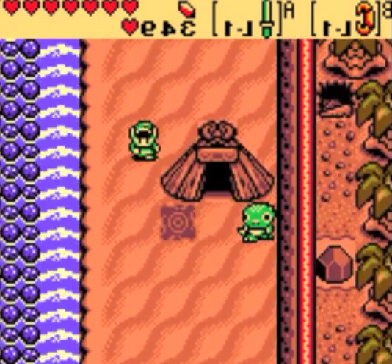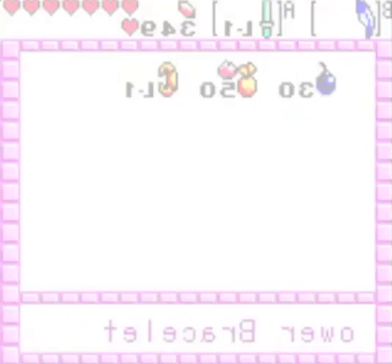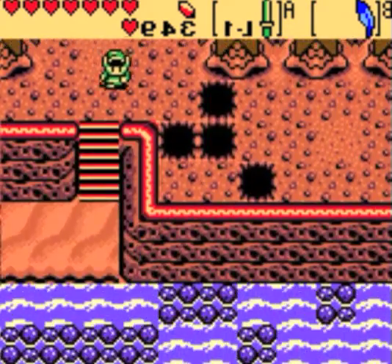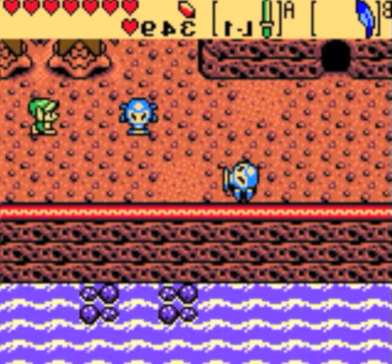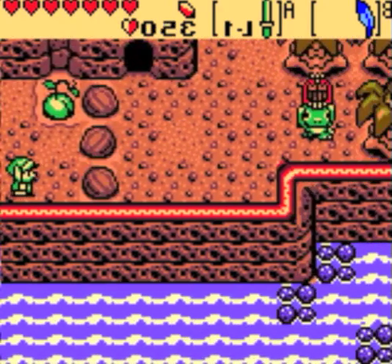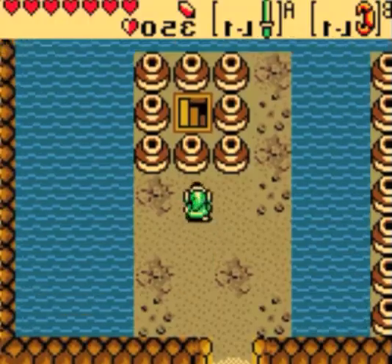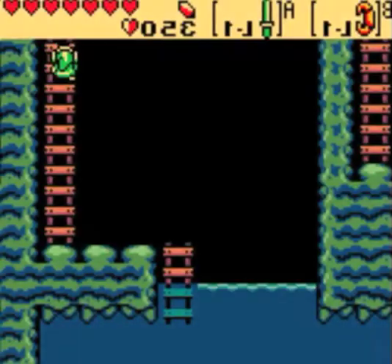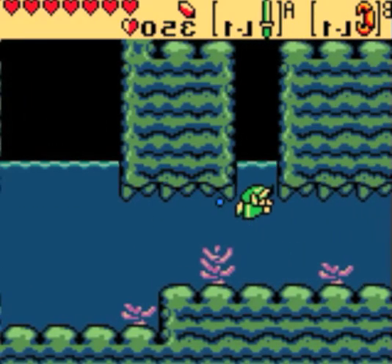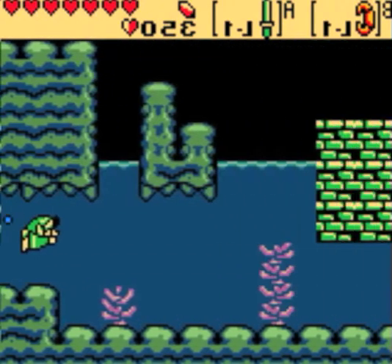That guy's always willing to trade things with you. I'm pretty sure I needed both the power bracelet and the rock's feather to get through this cave. Yeah, you can see up there — there are pits I can only cross with my rock's feather.